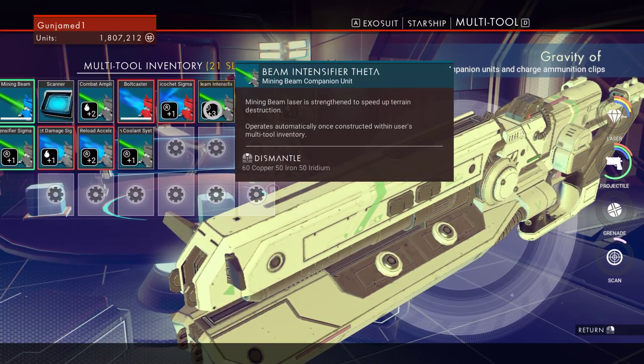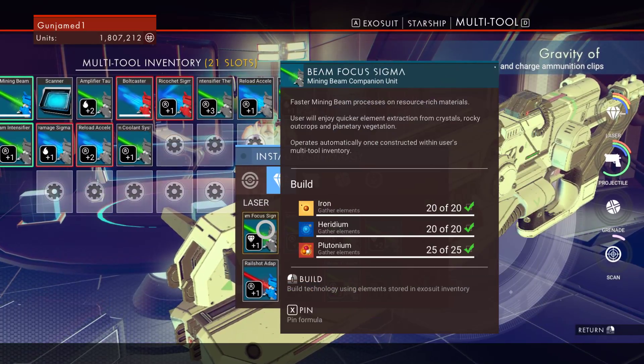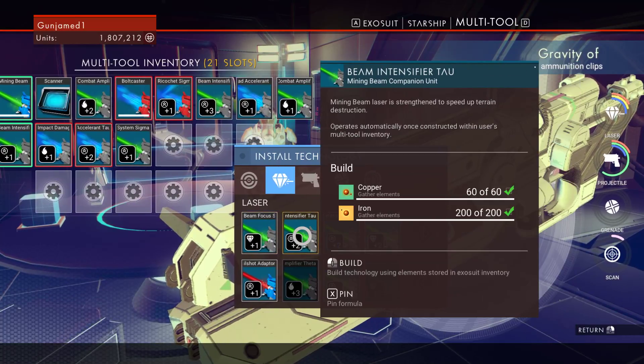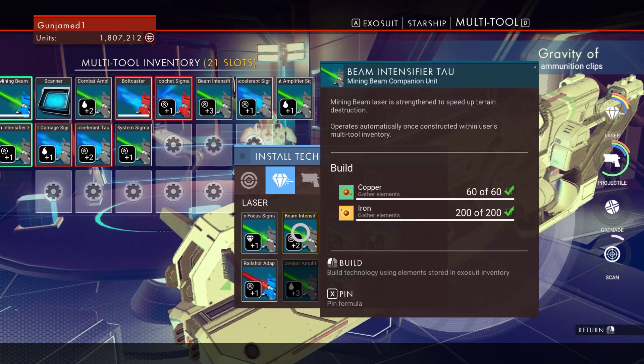So what do we got? We got beam intensification, mining beam, beam focus, and beam intensifier level 2. Let's try this out — we've got enough.